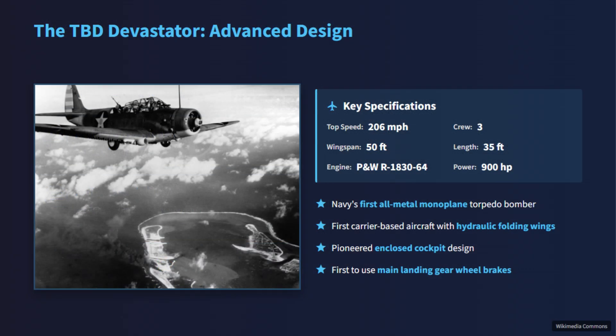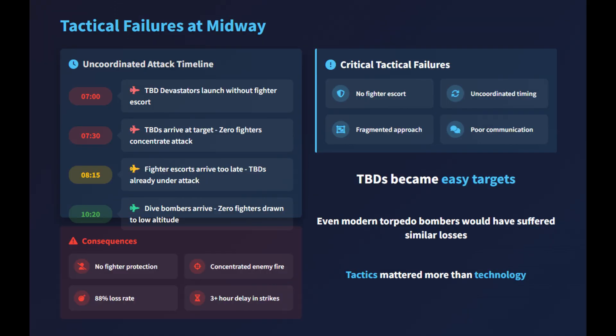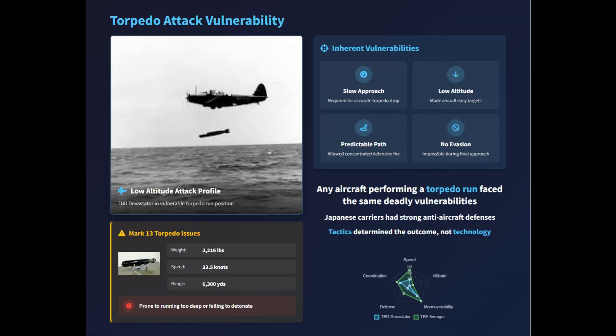The Douglas TBD Devastator is often remembered for its catastrophic losses at Midway, yet its failure was not technological but tactical. At Midway, TBD squadrons launched without fighter escort and arrived uncoordinated, separated from supporting dive bombers, leaving them defenseless against Zero fighters and concentrated anti-aircraft fire. Even modern torpedo bombers such as the Grumman TBF Avenger or Consolidated TBY Sea Wolf would have suffered the same fate. The Avenger's higher top speed of 275 mph still fell short of the Zero's 330 mph. Torpedo delivery demanded long, low, straight runs — ideal conditions for defending fighters and shipboard guns. The unreliable Mark 13 torpedo compounded the problem, as it often ran too deep or failed to detonate. Thus, Midway's tragedy reflected flawed tactical planning rather than an obsolete aircraft.